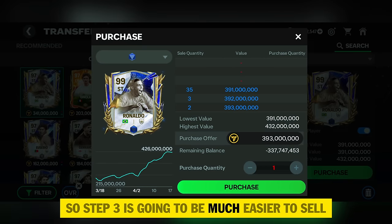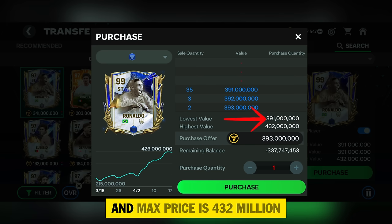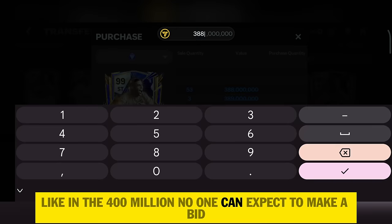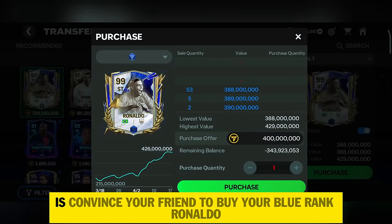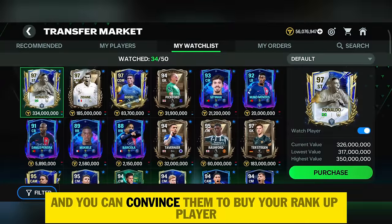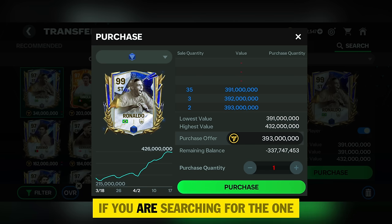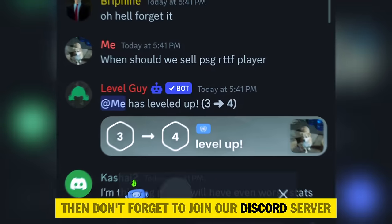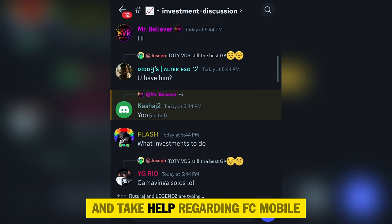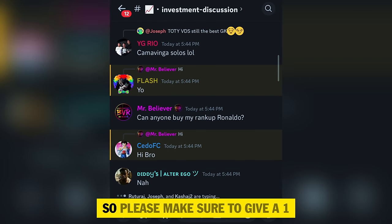If you don't have patience and want to use shortcuts, then use step three. Step three is going to be much easier to sell, but making a simple mistake can cost you a huge loss. Right now you can see blue rank-up Ronaldo is selling at a minimum of 391 million and a max of 432 million. Just set a random price where no one can make a bid, like 400 million. The next step is to convince a friend to buy your blue rank Ronaldo — find people who still want the Ronaldo card. If you're searching for buyers, don't forget to join our Discord server where you can find 18k FC Mobile players and start dealing with these issues.